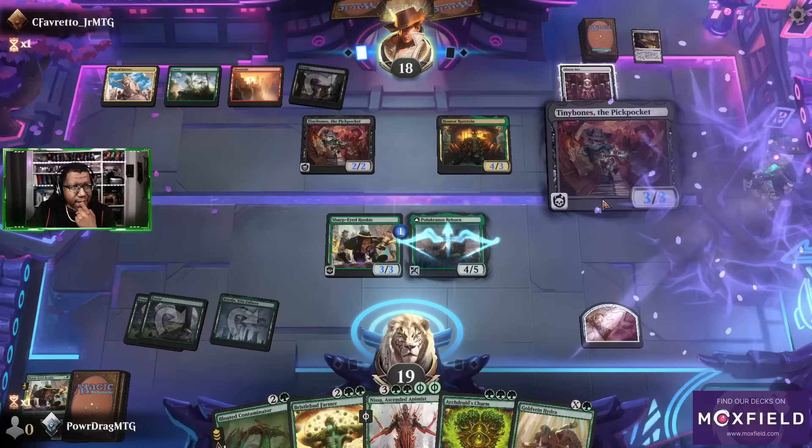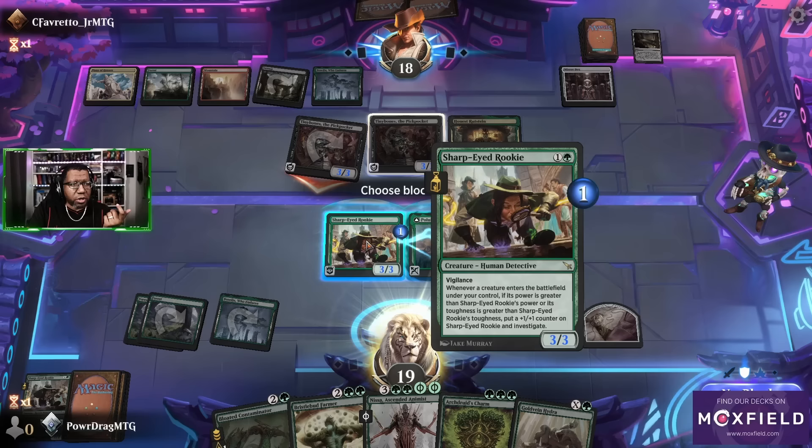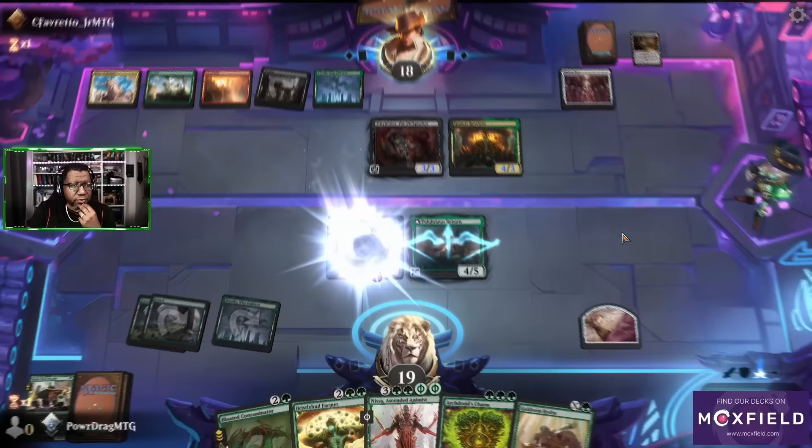Missing that land on three is so hard for us right now. You got another Tiny Bones so that becomes a three-three. This is one way to play a lot of Honest Rutsteins though, right — if you want to get a bunch of your stuff with reduced cost, this is the way to do it.